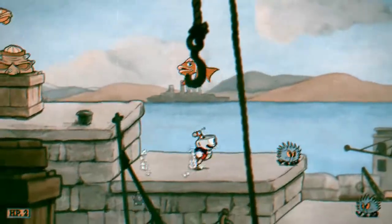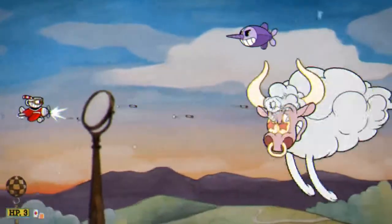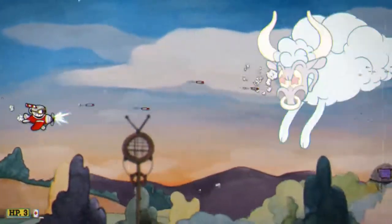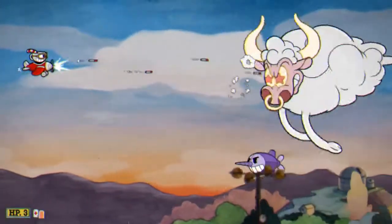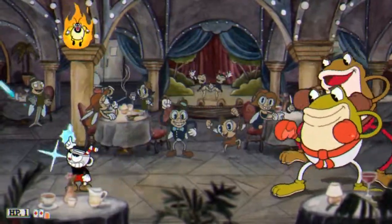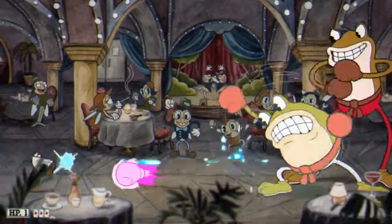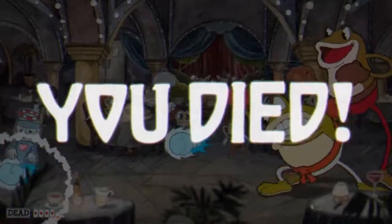The second and most common type of stage in Cuphead is the boss fights, and honestly, this is where the game really shines. Instead of forcing players to muck through prolonged levels to get to the main antagonists, it thrusts players straight into the encounters, each one made to feel unique for the challenges they offer. Players are forced to dodge, parry, and learn the boss's patterns to survive their various attacks in each of their phases.